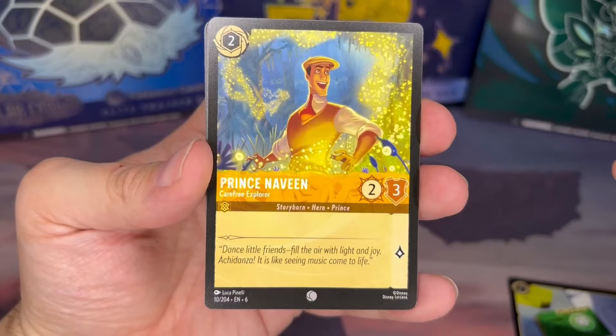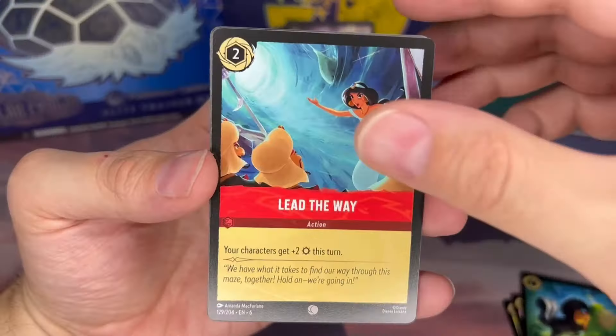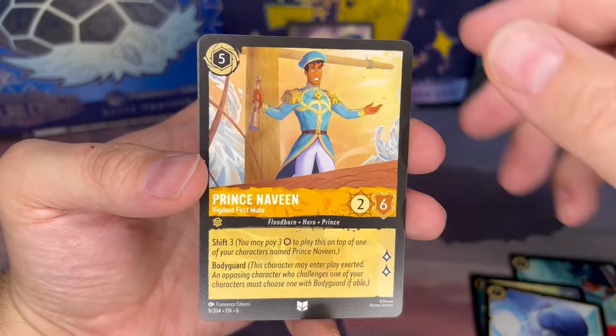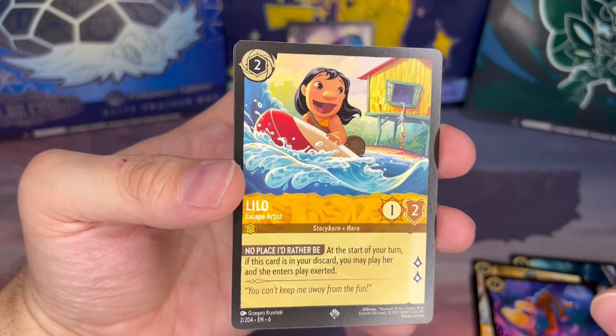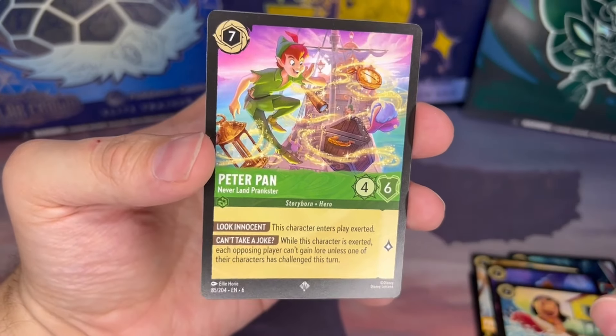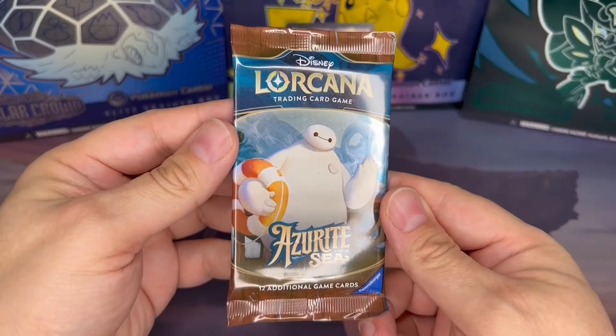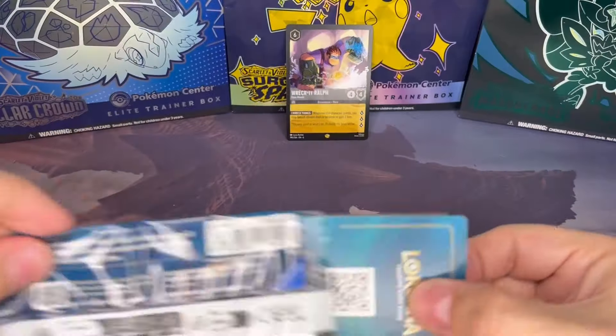Pack eleven: Baymax Healthcare Chip, Prince Naveen — Princess and the Frog. Fairy Ship Lead the Way, Twin Fire — more from Peter Pan. Transport Pod, another Prince Naveen. Lose the Way. Get a Lilo super rare — Escape Artist. And another super rare: Peter Pan Neverland Prankster. For our foil we got Gadget.